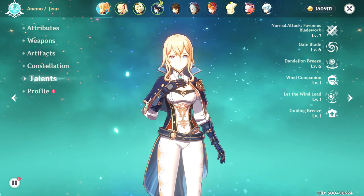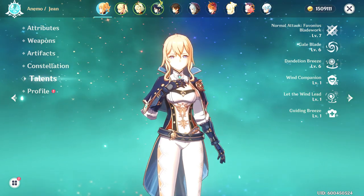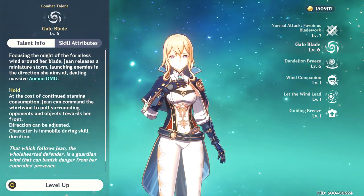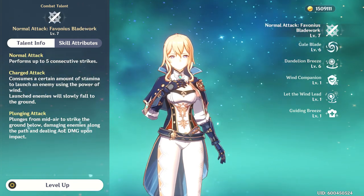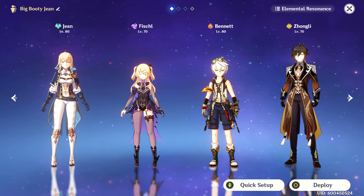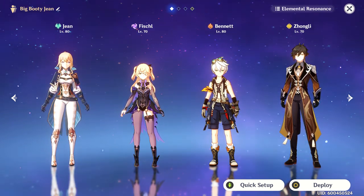If you're planning on using this build as your main DPS like I have been, you're going to want to level up all three talents as much as possible. But if you're only planning on using this build as a sub DPS, you're really only looking to level up your elemental burst for the healing and maybe your elemental skill. Definitely do not level up the basic attacks if you're not planning on using her as your main DPS.